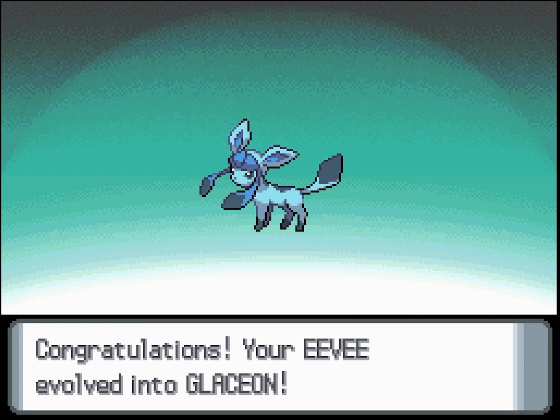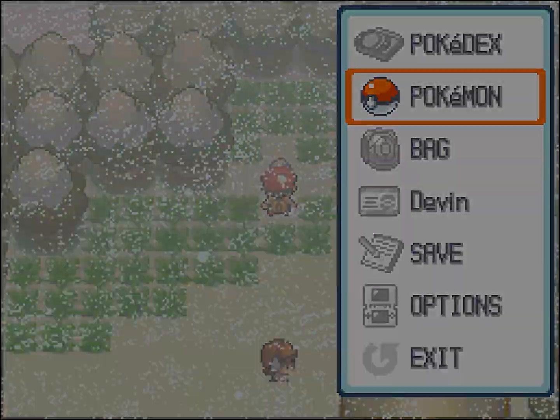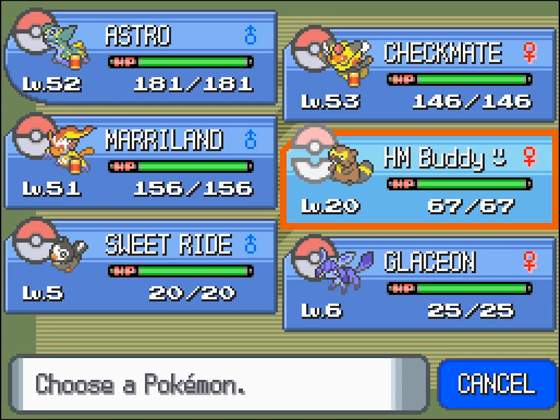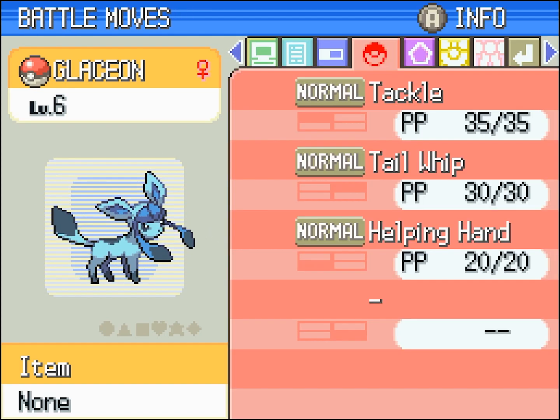I don't like what they did with the name. Glaceon — Glacia. Do you see any resemblance there? At least with the other Eeveelutions they got creative with the name. Oh well, it still looks pretty nice. We'll see you next time.